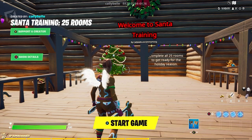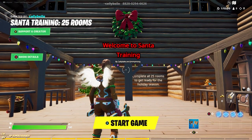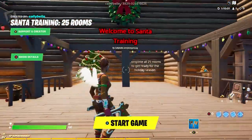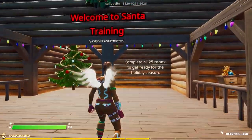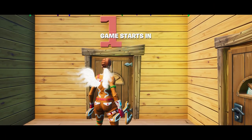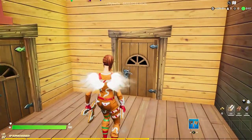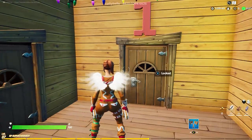Hello everybody! This is our Santa Training 25 room escape room map. It's time to train up and be the best Santa that we can be. Let's go ahead and start things off if you would, Callie. The elves have set up a training course for Santa to make sure he's in tip-top shape, so you just have to escape every single room. We're going to show you how, just in case it's too tough.